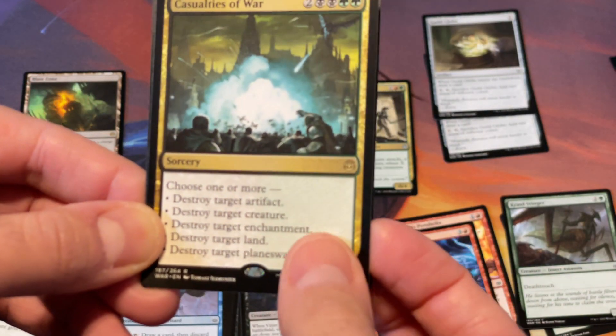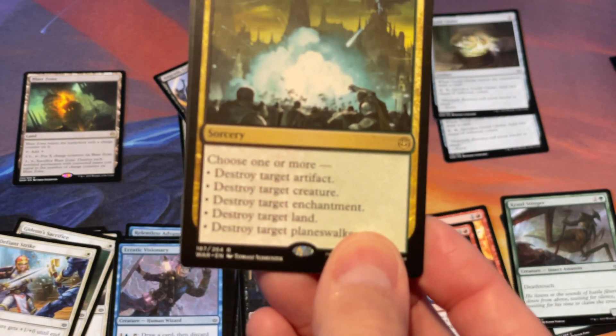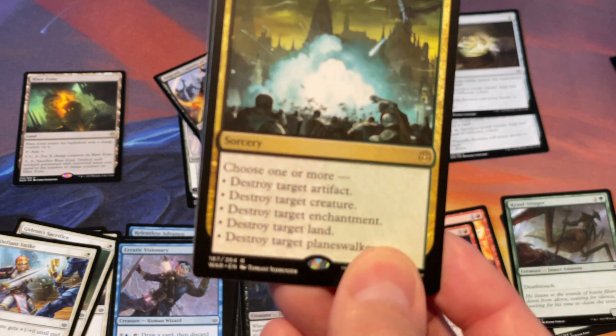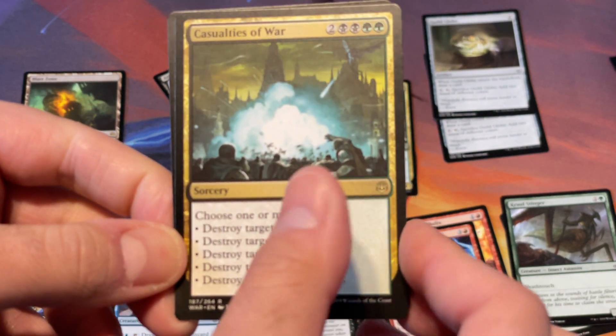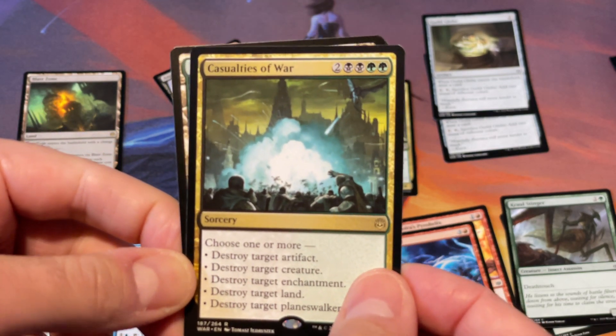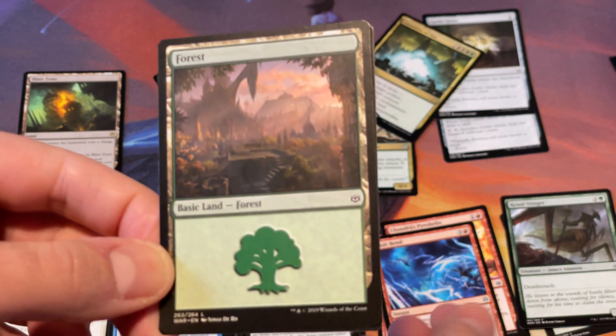Hey! Casualties of War. I have a bunch of these just due to the fact that I bought — what do you call it — I think it was called Deadly Discovery, which was a pre-made deck. It's not bad; this is actually in my snow deck. Okay, I've never actually seen the Wizard token.